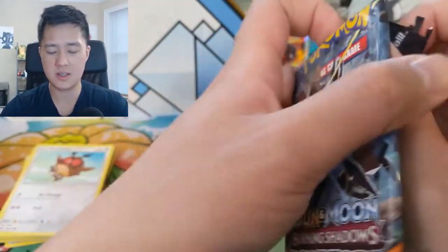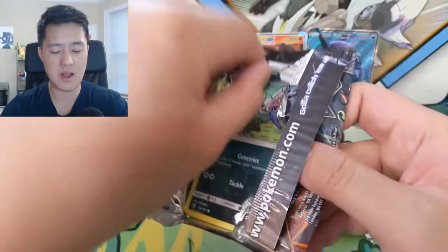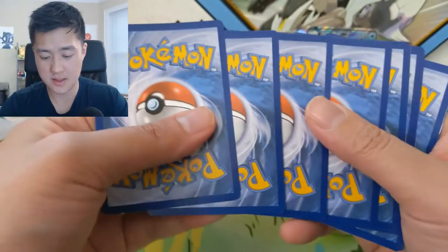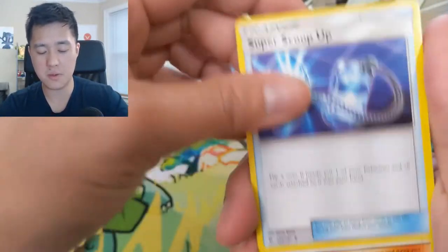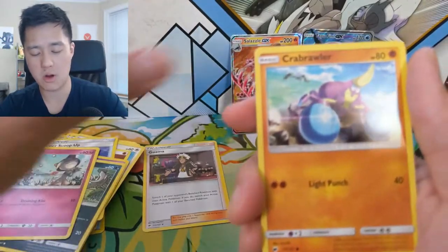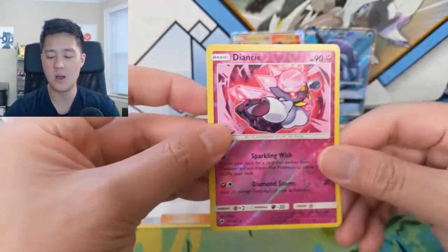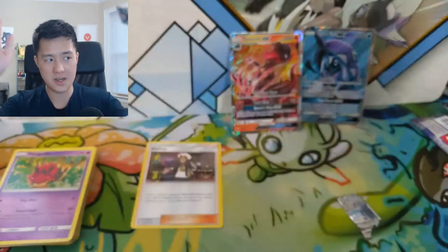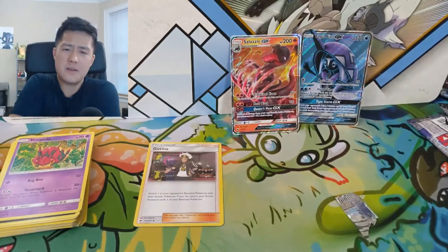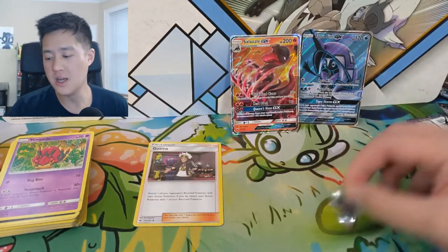Last pack - let's complete the rarities. We got an ultra rare Salazzle, we got a full art - let's wrap it up with a rainbow Charizard. How insane would that be? Fighting energy, Super Scoop Up, Guzma - nice, pretty off-centered - Whirlipede, Inkay, Crabrawler, Sneasel, Venipede - and that's it. We still didn't find that Charizard, but a very solid opening. We got a Salazzle GX and a Tapu Fini full art, so can't complain too much. The search does continue.